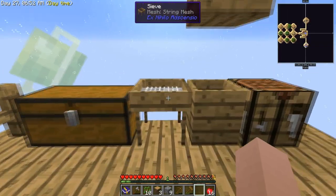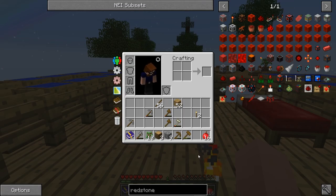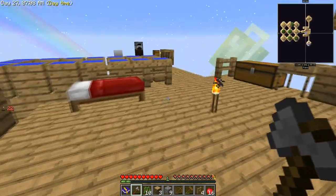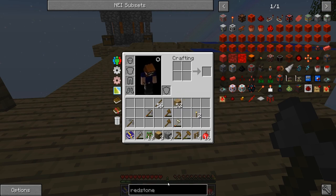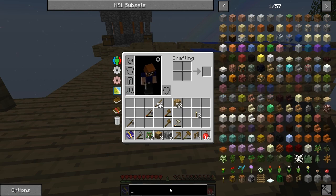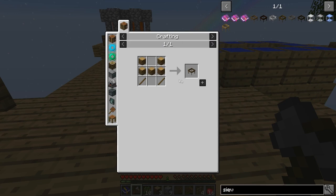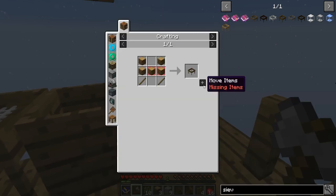Different sieve grades will give different stuff, so we need to start thinking about upgrading our sieves and making new ones. We'll remove this fence - it was only there to keep us alive in the early days. Let's go ahead and make a compressed sieve - we might get stuff faster. A heavy compressed oak one.